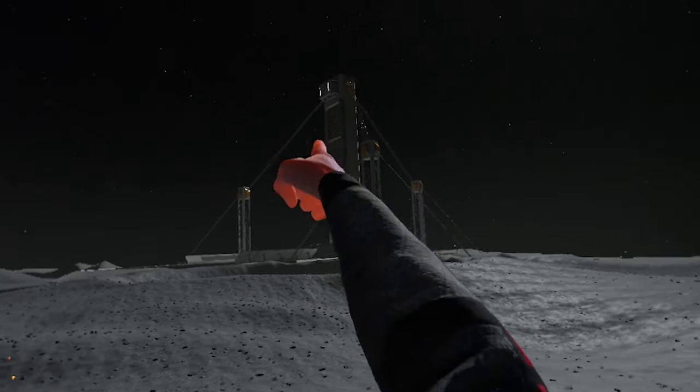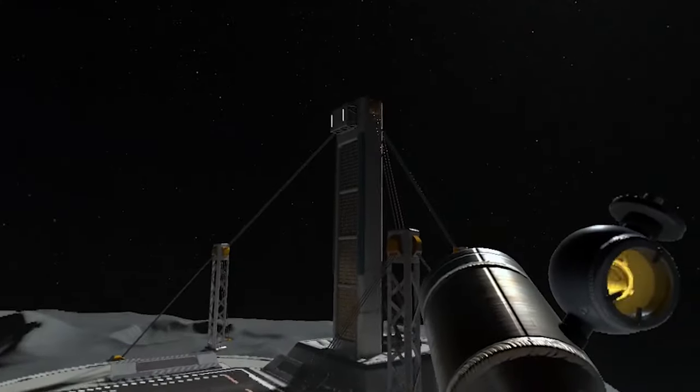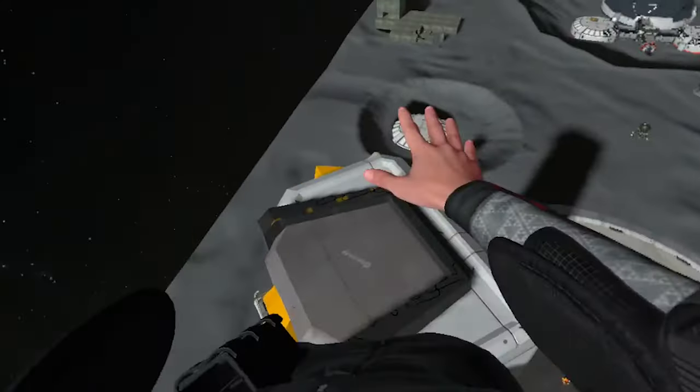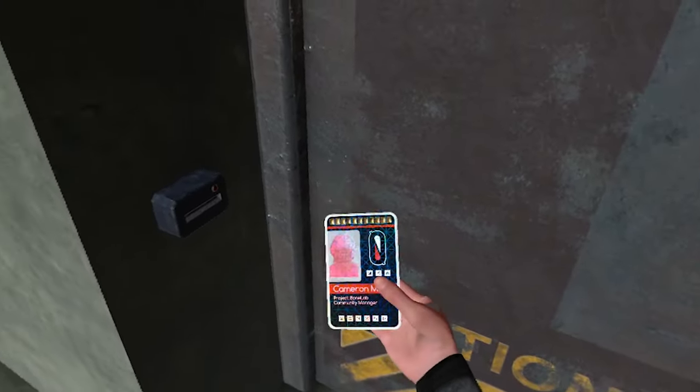Now, stupid Moon Base. After you have fun attempting to get to the top of the launch platform, your key card is here. You can use dev mode to get a Nimbus gun and fly there, but I went through pain to get this damn thing, so that means you should subscribe — this is totally not a plug. Now that you have Cameron's card, go back to the beginning at this tower. This is where you'll find the door to this room.